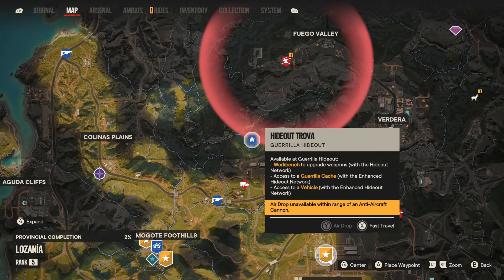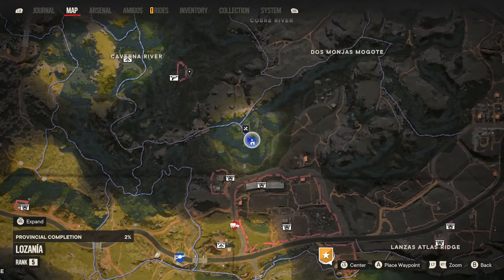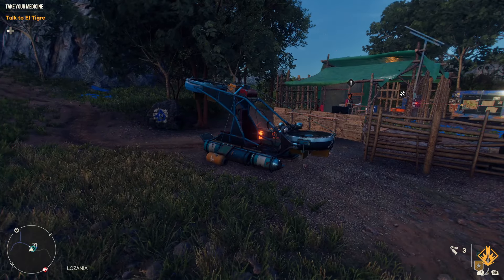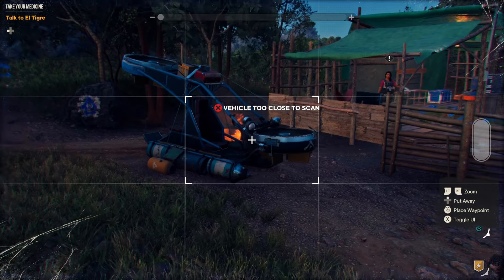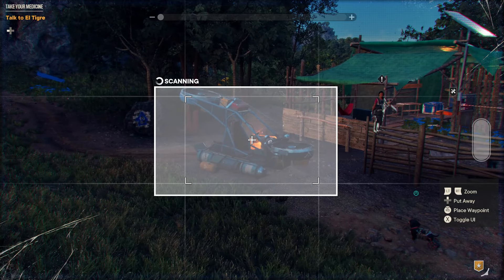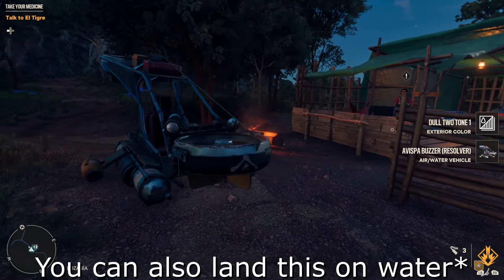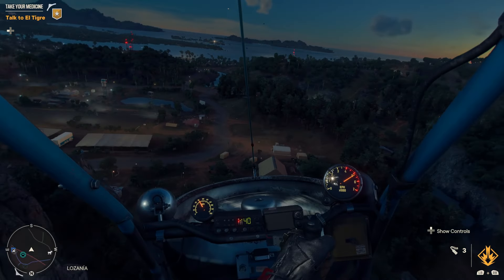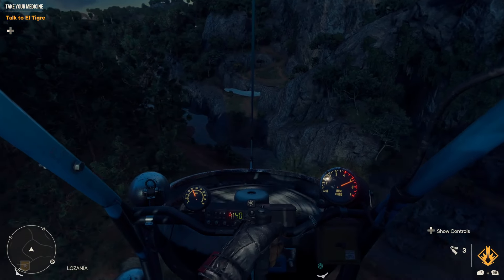Hideout Trover is northeast of Montero Farm, and there you'll find a little helicopter that's very very small. It's going to be really helpful for collecting things in the game and getting into small spaces. Like the flying car, stand back a little, scan it, and once the scan is complete you're able to call it in from any helicopter spawn point. It's pretty quick, nice and small, so it's agile and a little bit easier to control than the flying car.